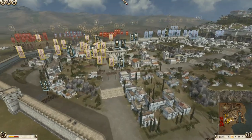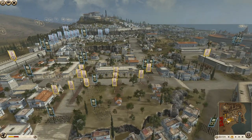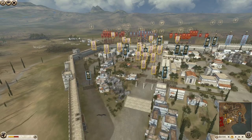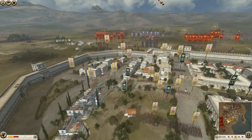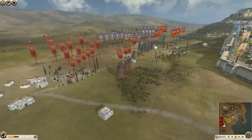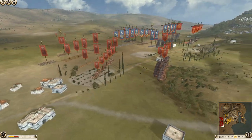This one is a 3v3 on the Carthage map, so this is obviously a beautiful map. We've got some unlikely attacking forces — well I say unlikely, only one I'd say. Rome and Egypt are solid attacking forces. Nabatea, I wouldn't say they're a very offensive faction, but we'll see how they do.